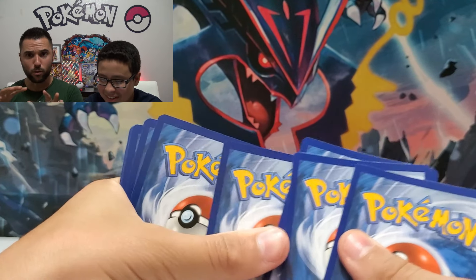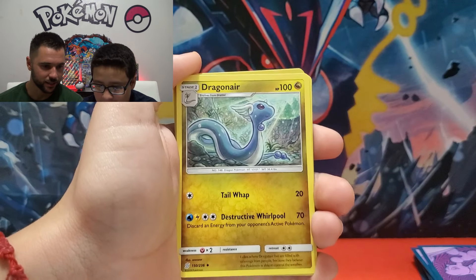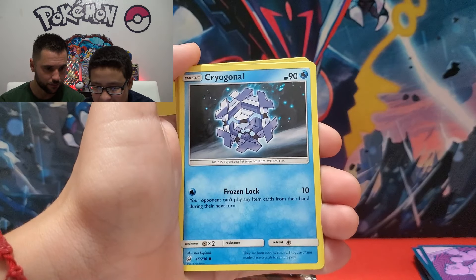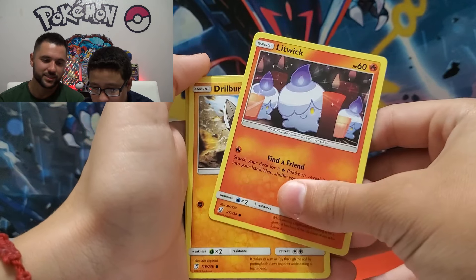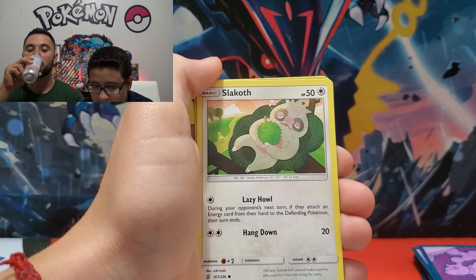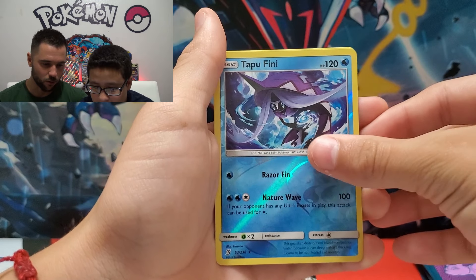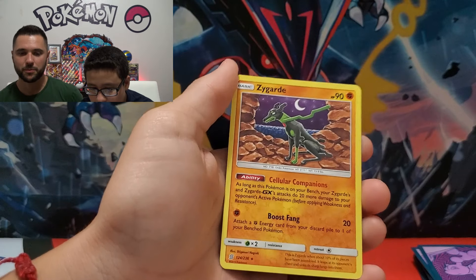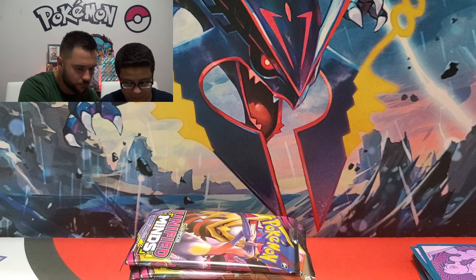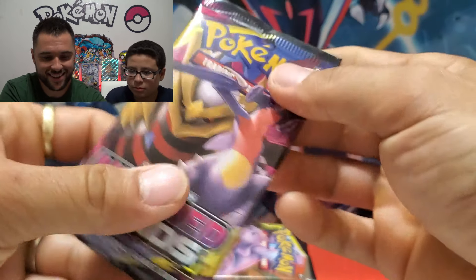Alright, I've been waiting for this — first Unified Minds pack we've ever opened! Energy, Lamp, Hint, Misdreavus, Dragon — oh that's a pretty card. Slow down, we've never seen these cards before. Dragonair, beautiful. Litwick looks like a Disney character from Beauty and the Beast. Drillbur, Slaking — so lazy. Bounsweet, Tapu Fini reverse holo, a Zygarde rare — not holo, pretty looking card. So: one rare, one reverse rare, nothing amazing on the first pack.